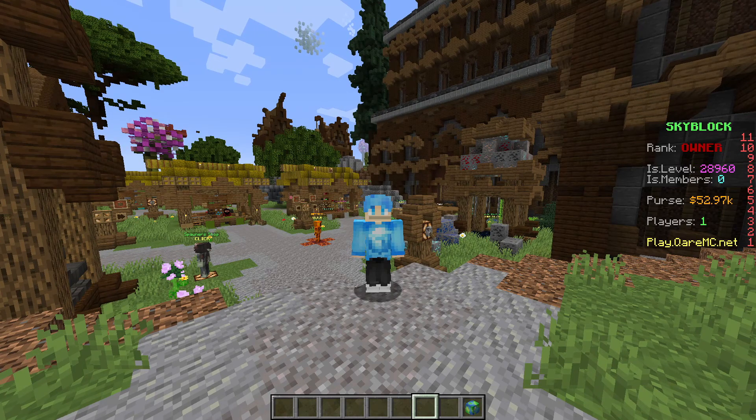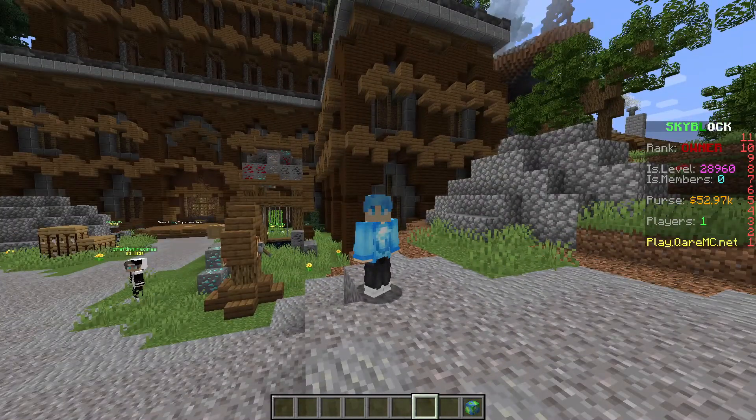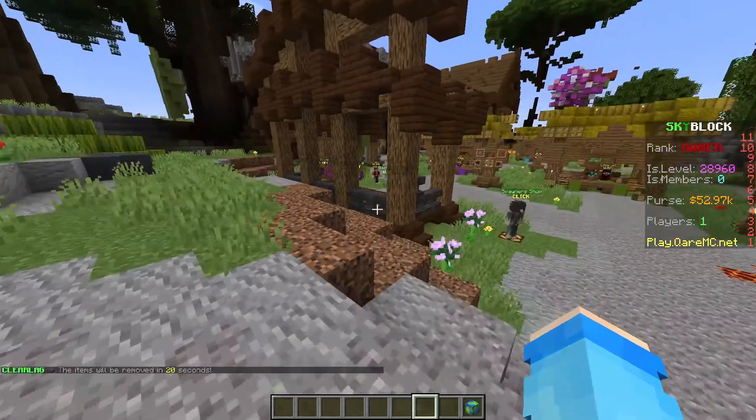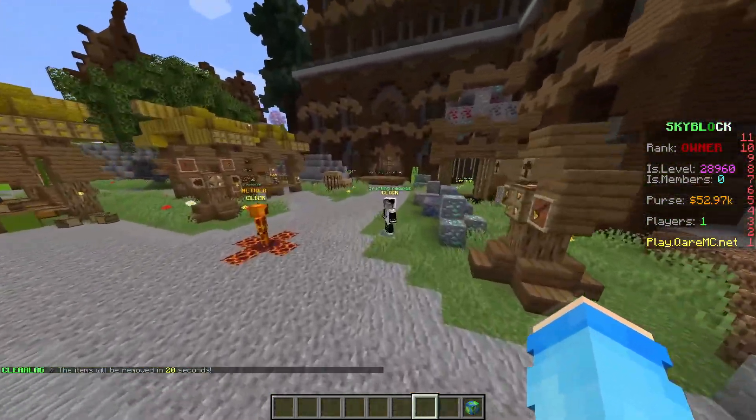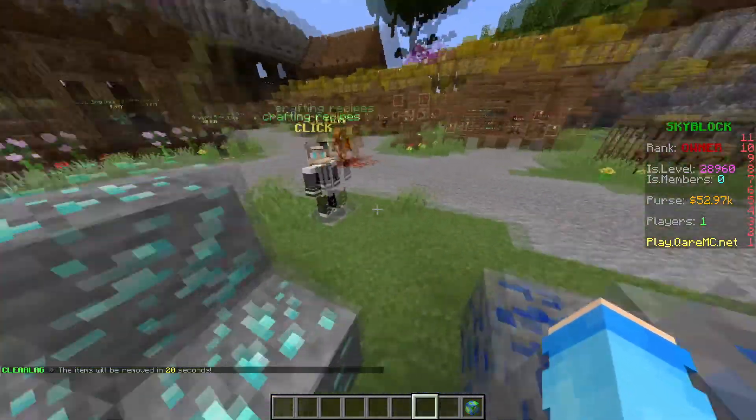Hello guys, welcome back to a new video. Today I'll be showcasing to you guys the item edit plugin. This is a great plugin for people who want to create special items with special descriptions, special enchants, custom names, or anything like that. I'll show you guys an example of this from my server called CoreMC — the IP is play.coremc.net.